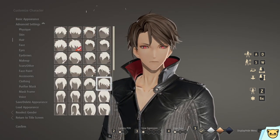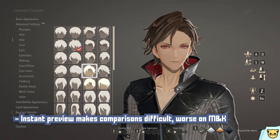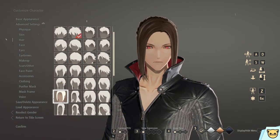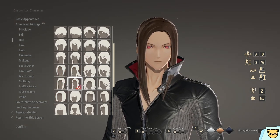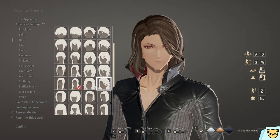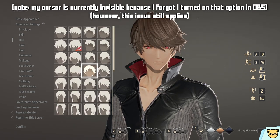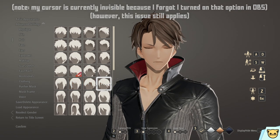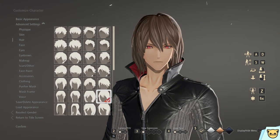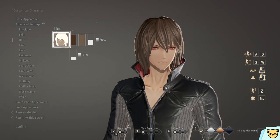The most frustrating issue is the instant preview, where hovering over a selected object immediately shows it on the character instead of only when you select it. Say I want to look at a hairstyle and spin my character around — now I have to move my cursor over here, and because of instant preview it's now showing a different hairstyle, the last one I hovered over. So to actually spin my character around to see a hairstyle, I have to select it, back out of the menu, spin them around, then go back in to find another one.